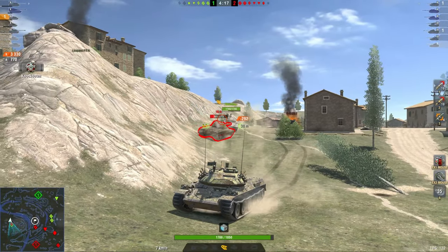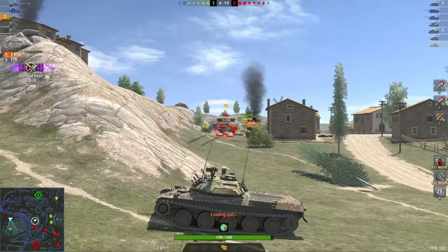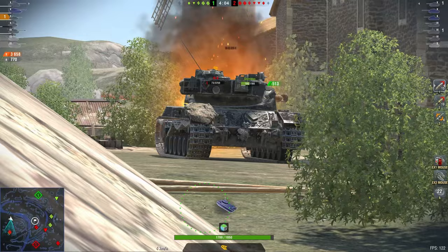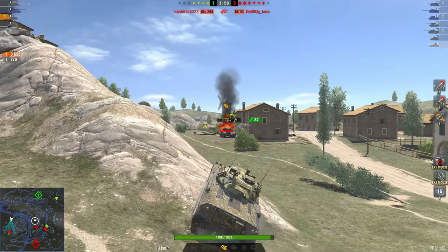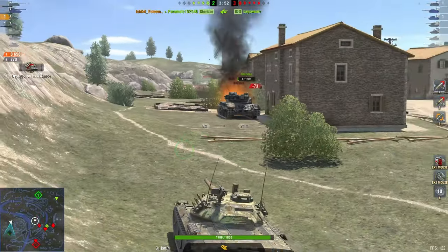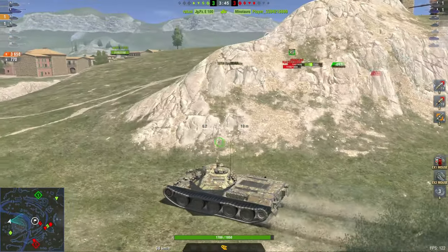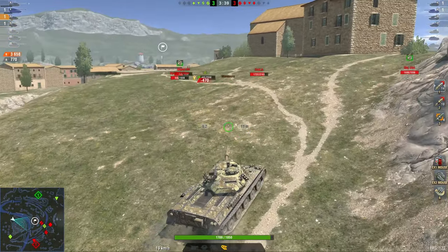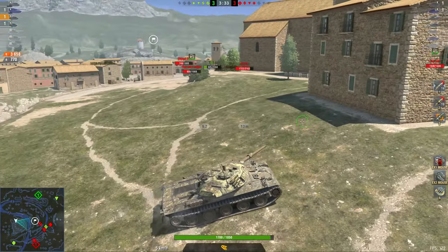The Batchat completely overestimated the situation - very well played by the STB. The IS7 is downhill against a Sheridan and an STB and is completely screwed. That Batchat - if somebody fights you like an STB you have a big problem. The Sheridan almost lost against the IS7, which is an achievement. Sometimes it truly is an achievement to lose a fight you should have won 99% of the time.